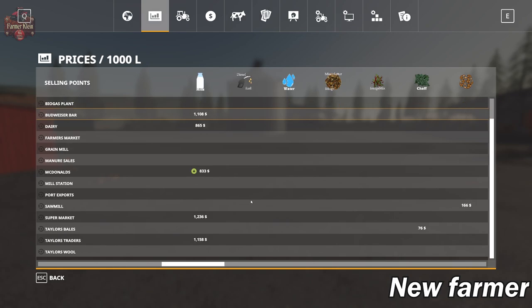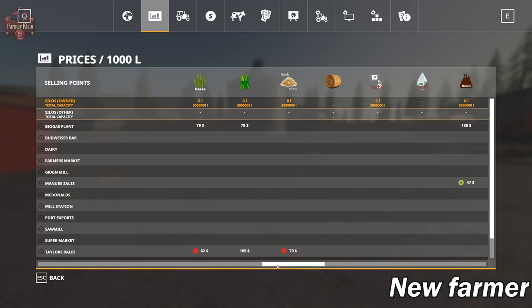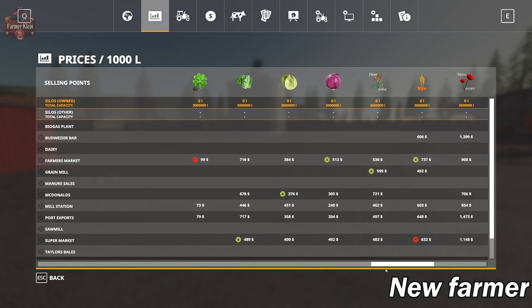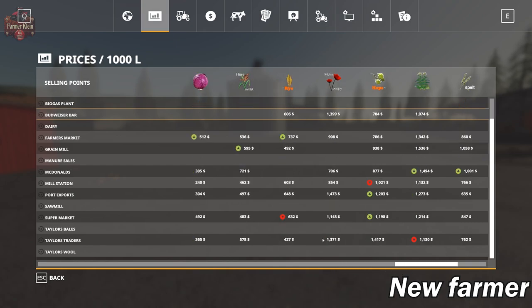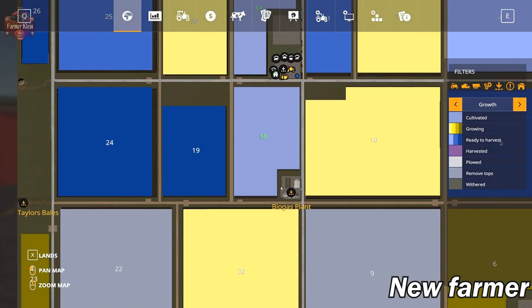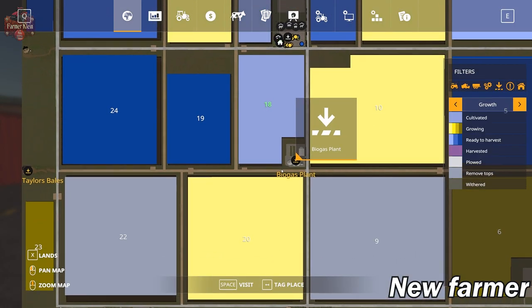We have fuel here and water, but I don't see any way of selling those — there probably isn't a way to produce those at this point. There is a BGA on the map. Over here we have our extra crops. The BGA is right down here, and it is part of the land that we already own. There's the biogas plant.